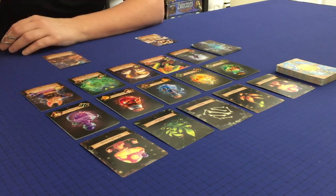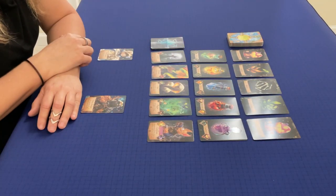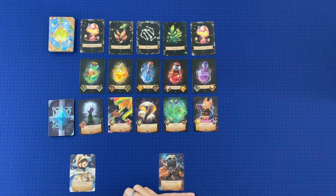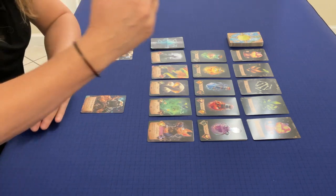During your turn you can do three things. First, you can grab two ingredients — either face-up, one face-up and one face-down, or two face-down, in any combination. Second, you can use ingredients to brew potions — at the bottom of each potion card you'll see which ingredients are needed. Third, you can craft spells using potions and sometimes ingredients. Right now we can't brew potions or craft spells yet because we have no ingredients, so all we can do is gather some.